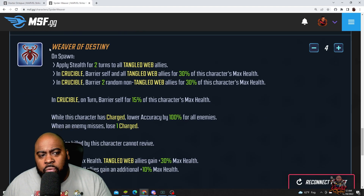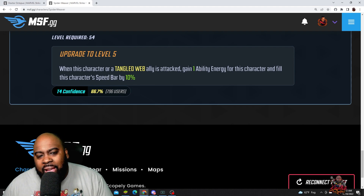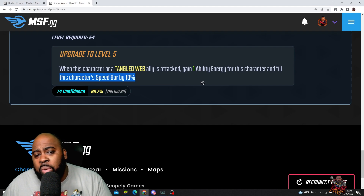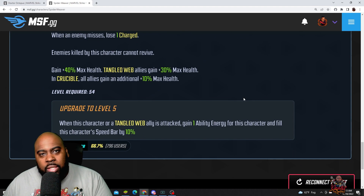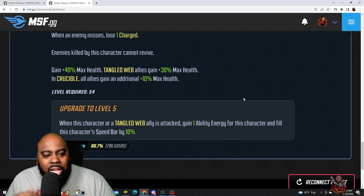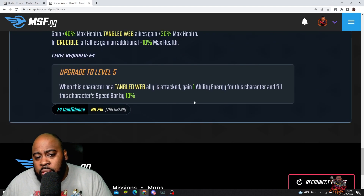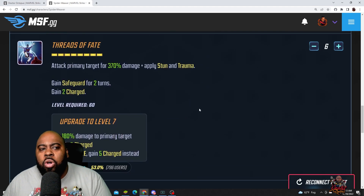For Spider-Weaver's passive, Weaver of Destiny: when you upgrade this T4, when this character or a Tangle Web ally is attacked, you gain one ability energy and fill this character's speed bar by 10%. The 10% speed bar is huge — very impactful in arena and also in Cosmic Crucible. Gaining one ability energy is also pretty good because her ultimate has a massively long cooldown, so getting hit and gaining ability energy helps her reach her special faster.